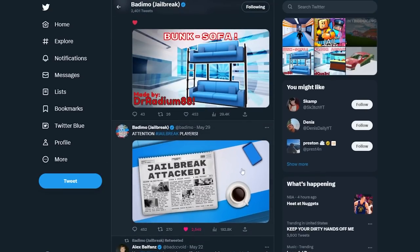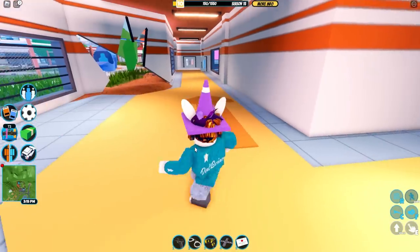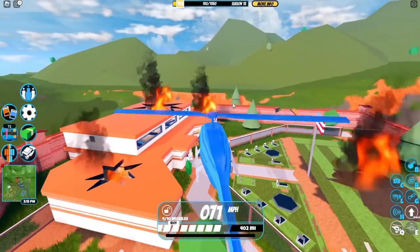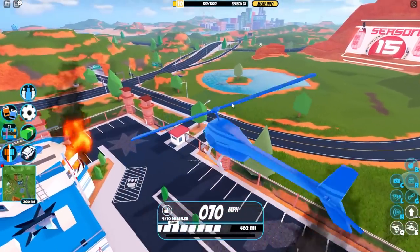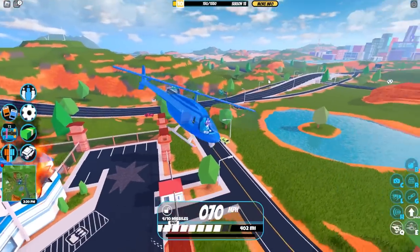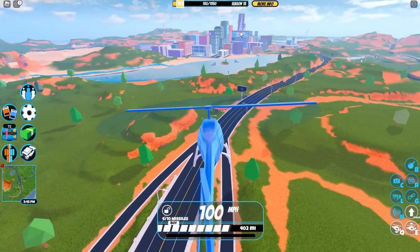The last thing to go over is this Jailbreak Newspaper. Basically, Jailbreak got attacked by a flying robot — the Skate Bot — by some mysterious person. This is some Jailbreak lore. The HQ was destroyed and the prison was destroyed, which is why a new HQ and new prison are coming. Asimo hasn't shown the new HQ yet — he's probably going to announce it later. There's going to be a new HQ relocated, likely somewhere in the city.